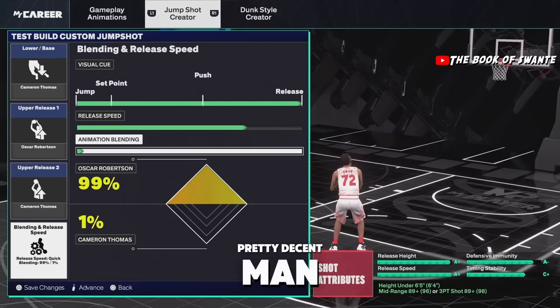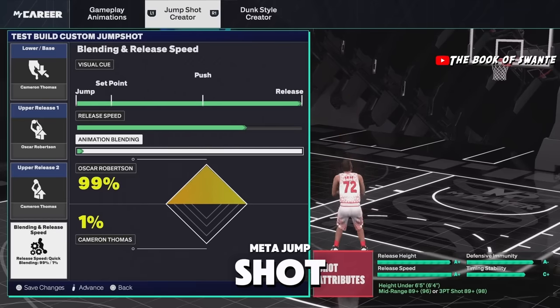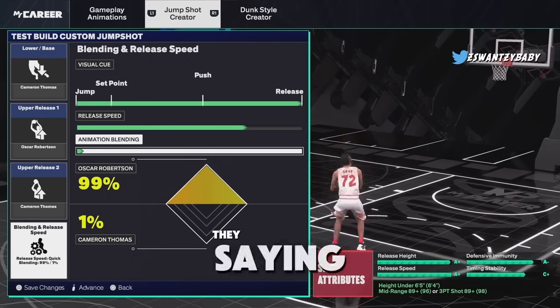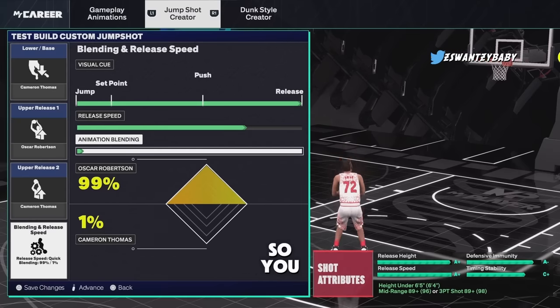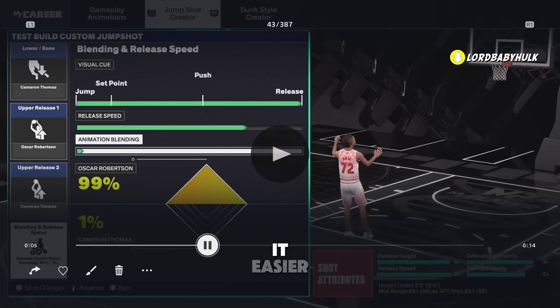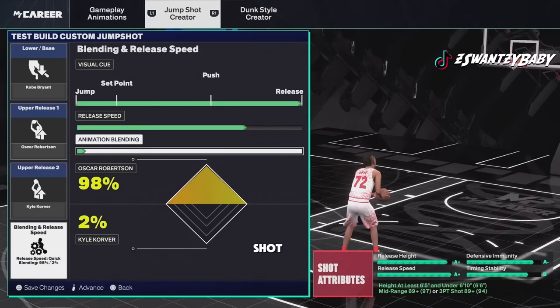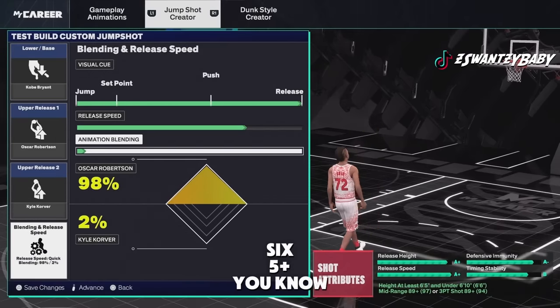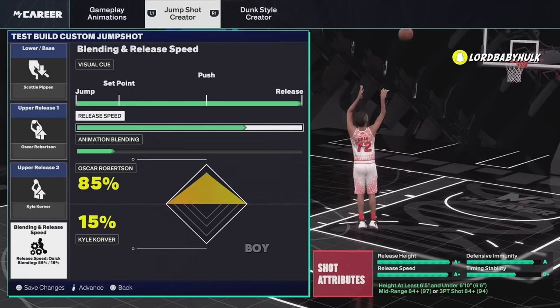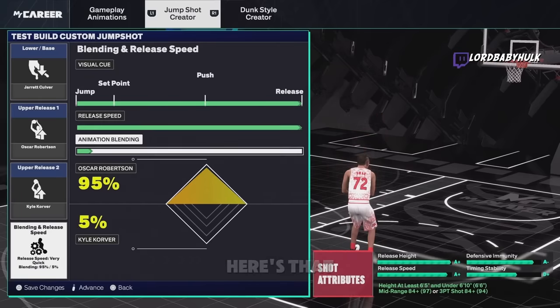This is the most meta jump shot for little builds — it's a nice jumper. They're saying this is the most meta one, so little guards try this out. I got a tick-down to make it easier to hit. Here's another great jump shot for 6'5 plus — test it out. And there's another great one: all you need is an 84, my boy Scotty Pippen base — it could be the one.